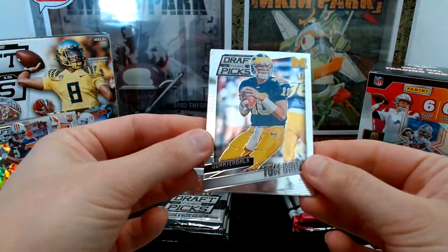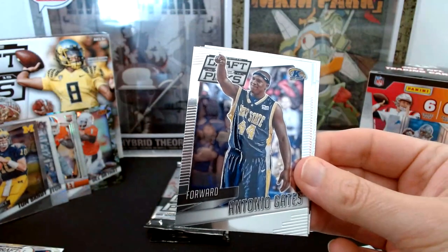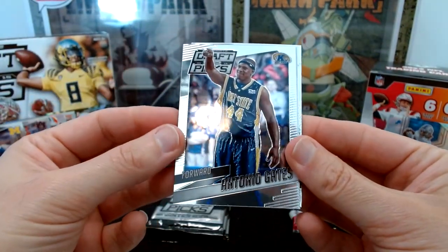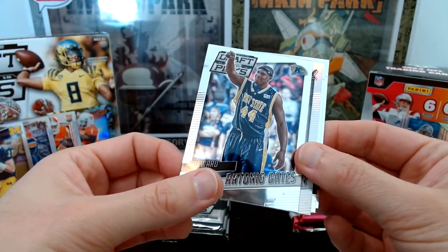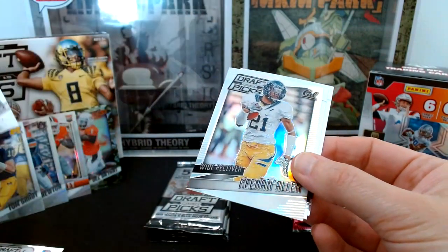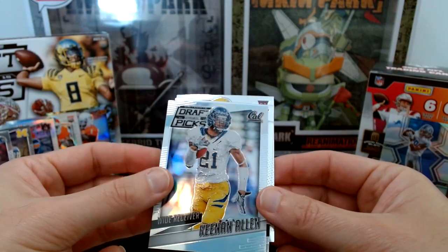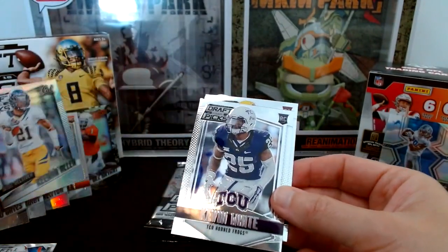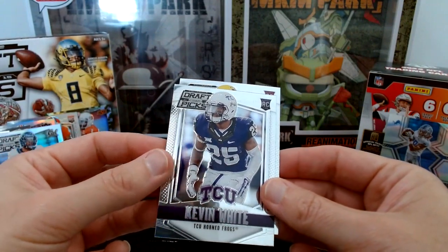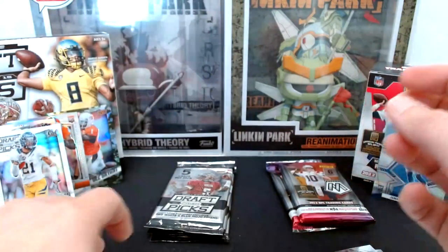Prism pack four: Tom Brady — even Tom Brady base cards in Prism collegiate are going to have some value, so that goes up. We have Antonio Gates in a basketball uniform — he was a two-sport player, that's pretty cool. A Keenan Allen holo, another Kevin White, and Jalen Strong. I had high hopes for Jalen Strong but it did not work out.